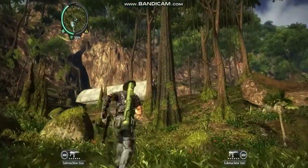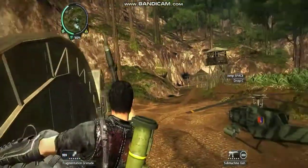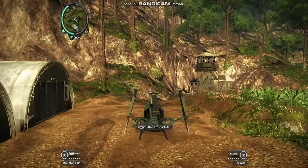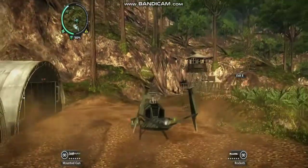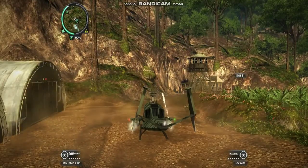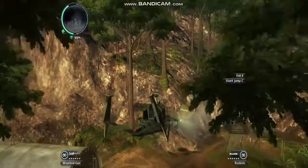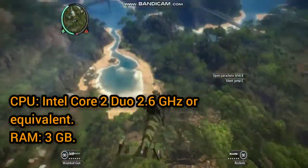Next on my list is Just Cause 2. It is an action-adventure open world game where you play as Rico Rodriguez, field operative of the agency, in an effort to overthrow the island dictatorship of Panao. It features an open world for players to explore, and players earn chaos points for completing missions and destroying designated government property. The minimum requirements are an Intel Core 2 Duo processor with at least 3GB of RAM.